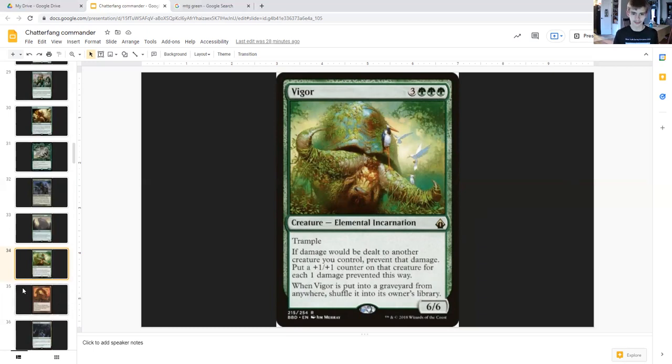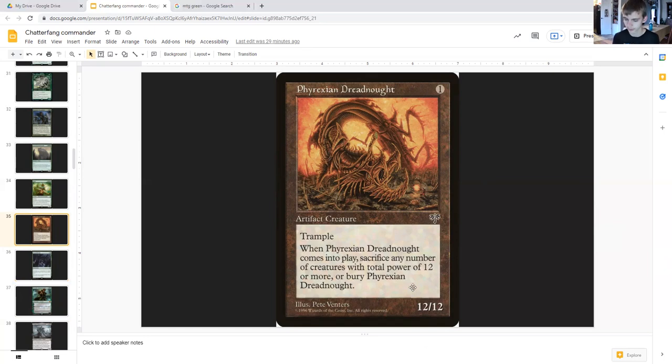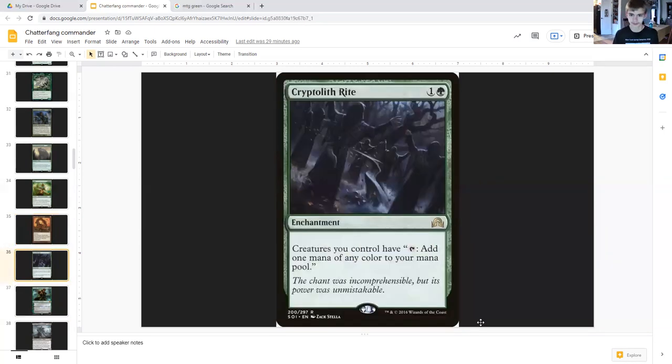A really big token payoff: Phyrexian Dreadnought costs one generic, artifact creature twelve-twelve trample. When Phyrexian Dreadnought comes into play, sacrifice any number of creatures with total power twelve or more, or bury Phyrexian Dreadnought. So you get a twelve-twelve for one mana. Cast this at the right time — after your commanders come out or when you have twelve power or more in creatures to sacrifice — and this is an easy twelve-twelve for one.